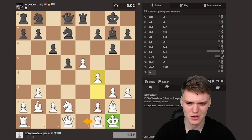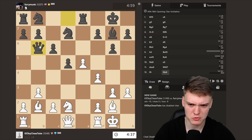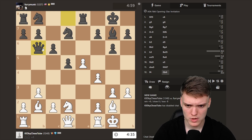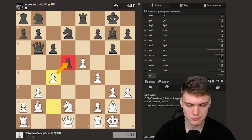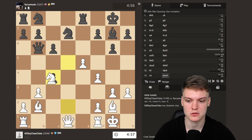So gonna be going Rook E1. Maybe break with C4, opening up the bishop's path. Queen B6 — well, against this I think just C4, hitting D5 right away. If D4, just Knight E4. If they take, we take with the knight, hitting the queen. Also the idea to infiltrate to D6.